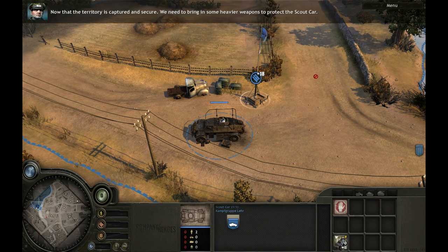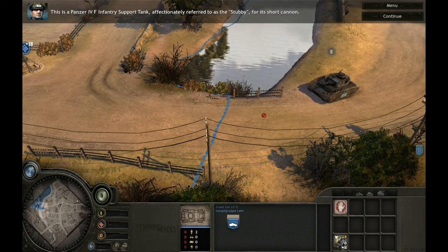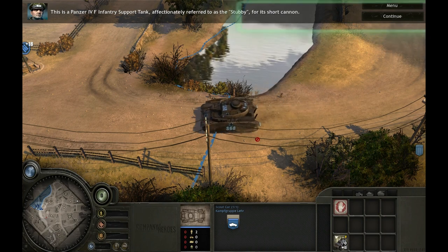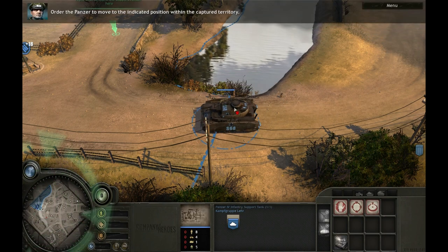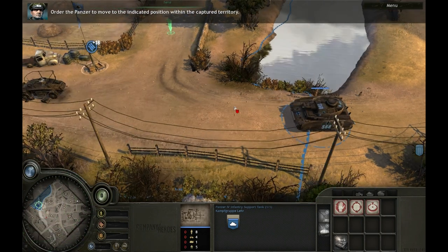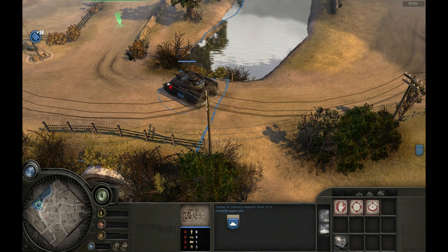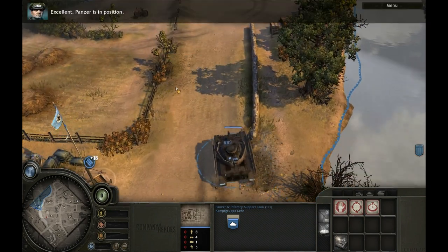Now that the territory is captured and secure, we need to bring in some heavier weapons to protect the scout car. This is a Panzer IVF infantry support tank, affectionately referred to as the stubby for its short cannon. Select your Panzer IVF and order it to move to the indicated position within the captured territory. Panzer IVF is in position.